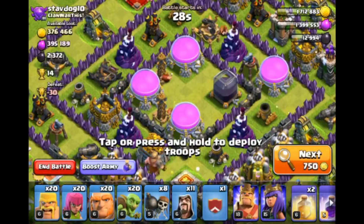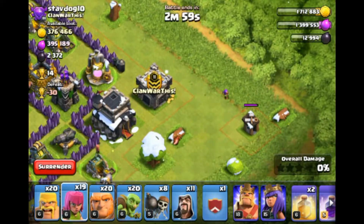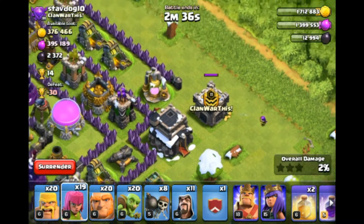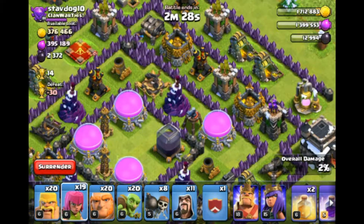I think I might go for this base today. I'm just going to draw the defending clan castle out. Let me know down below in the comment section what town hall level I should take my mini account — which is called North Suit — to. I could do town hall level 10, 11, or 12. Use hashtag town level 10, 11, or 12 in the comments, and whichever gets the most will be the one I do.